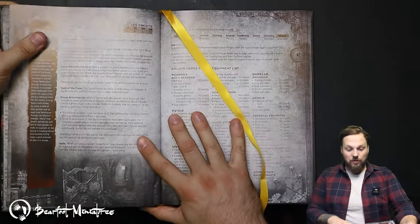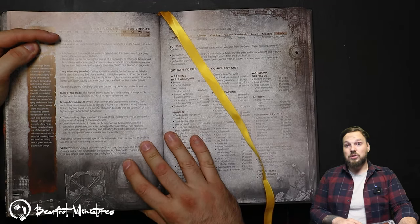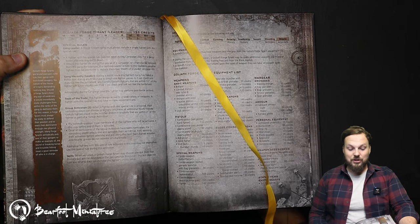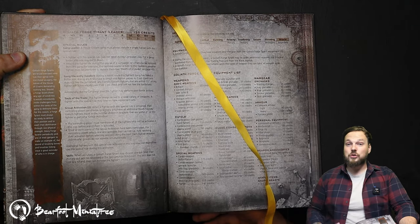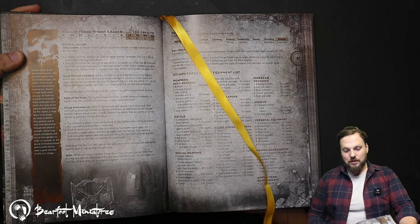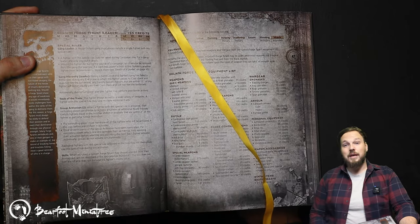The Forge Tyrant costs 135 credits - about 10 more than an Orlock Road Boss. You get movement four, weapon skill and ballistic skill three, strength and toughness four, two wounds, initiative three, three attacks, leadership five, cool four - really good - willpower eight, and intelligence seven.